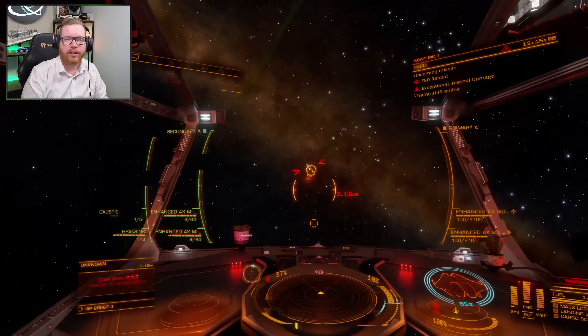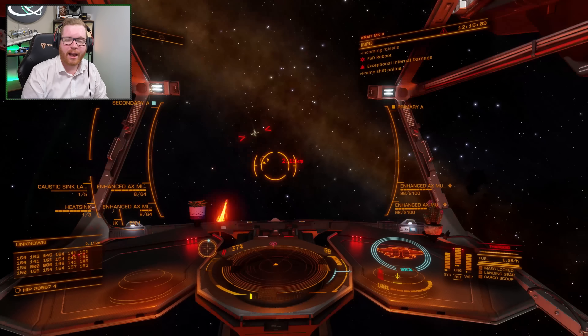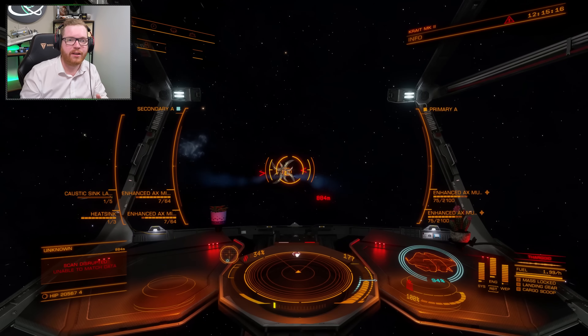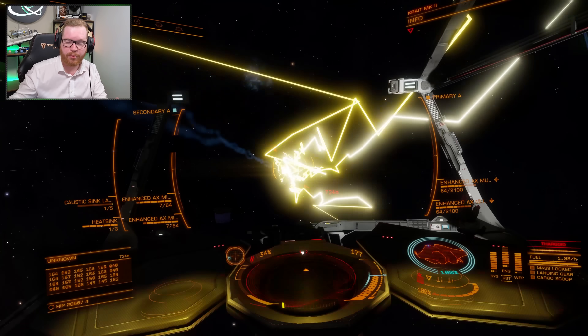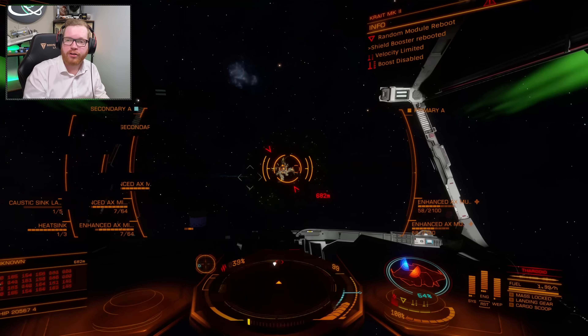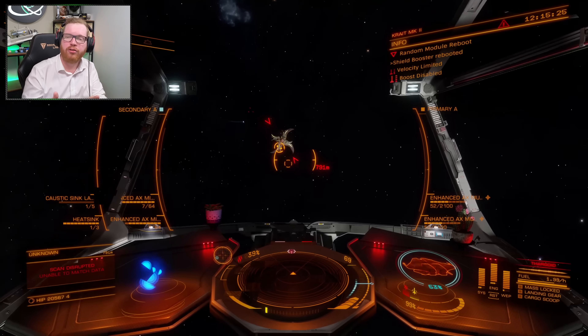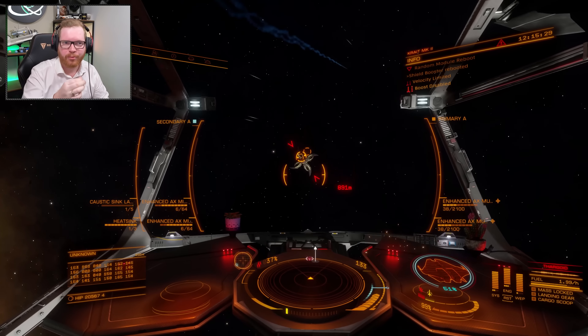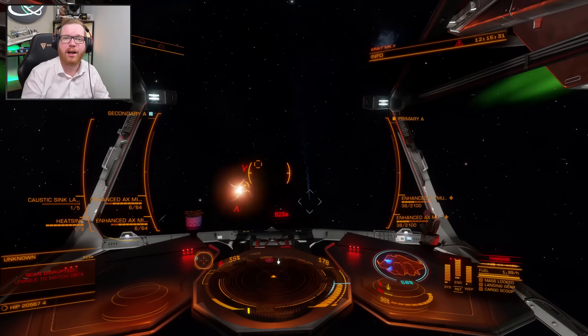The first new Thargoid being added — we got a small teaser from a Frontier live stream a while back — is a completely new class of Thargoids. Previously we've had the Interceptors, which are the big ones, and the smaller ones called Scouts. The new class is called the Hunter class, which sits in between the two: bigger than a Scout but smaller than an Interceptor. There may be more Hunter classes later, but the one we're getting now is called the Glaive.